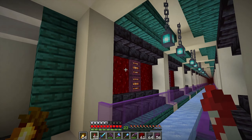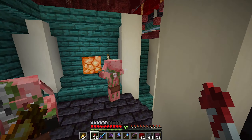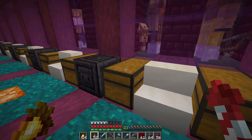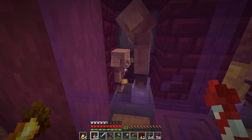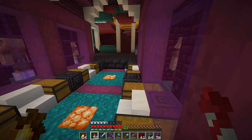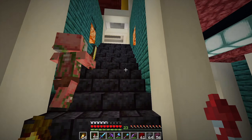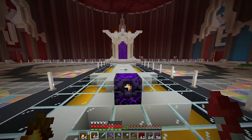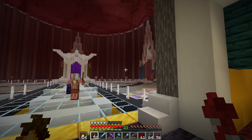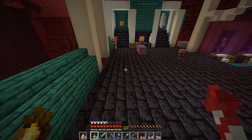This entrance hall type thingamajig over here is all going to be more of a visual aesthetics type build — no farms here, that is not the plan for this area. So I'm thinking maybe closer to the base. We have the bartering little thingamajig here. Things are definitely spawning in here; I might have to put carpet on top of all this ice.